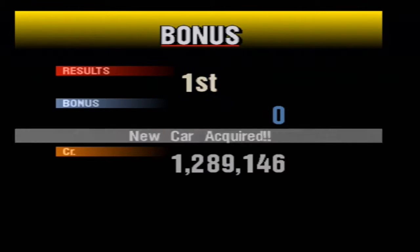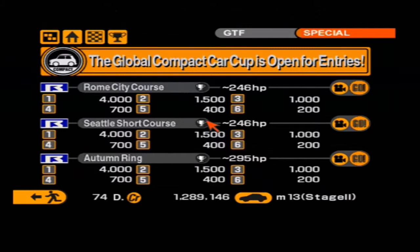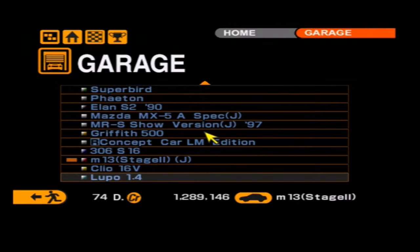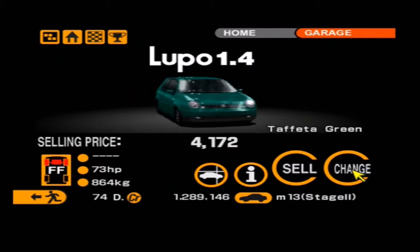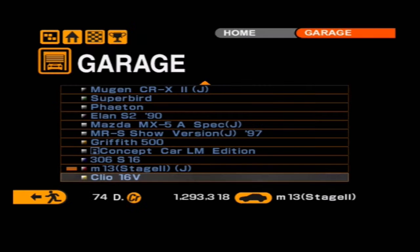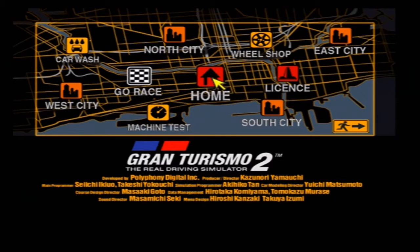We have got an extra four grand and we got a new car - let's go and see what we've got. We have got a Volkswagen Lupo - Lupo, Lupo, Lupo. Comes in a terrific colour but no point keeping it because I'm not going to use it at all. Anyway, that was the World Compact Car Cup. Join me in the next episode - we'll be taking on another race series. Thank you all very much for watching. My name's been TheRealMeal and until next time, farewell.